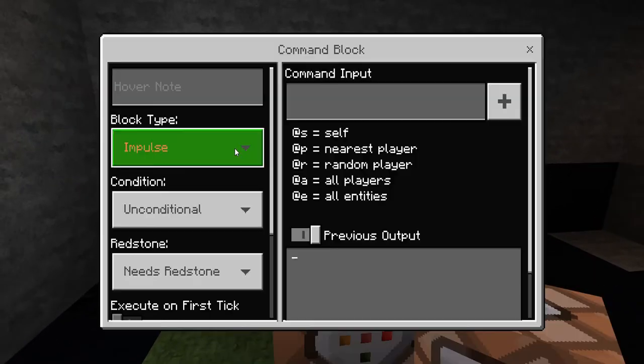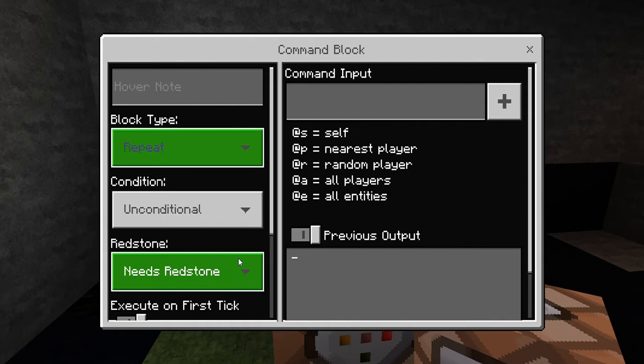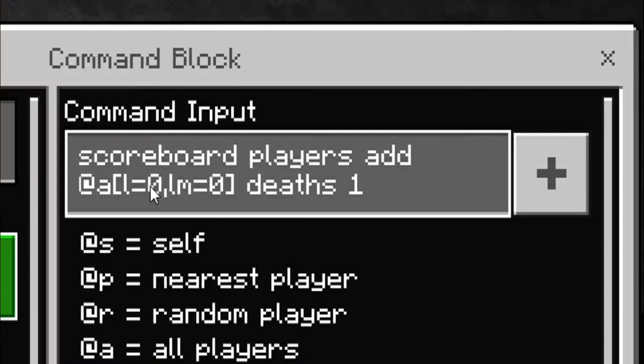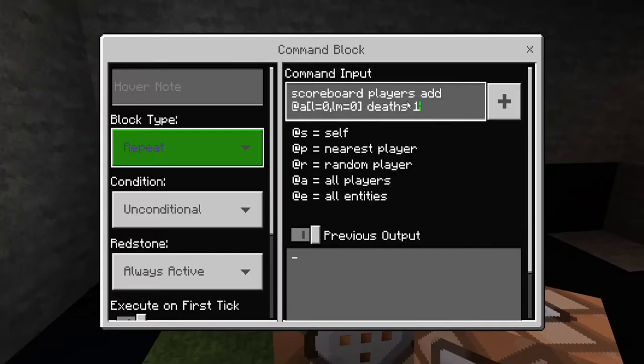In the next command block, we are going to change this to Repeat, Always Active. And we're going to type in the command input: scoreboard players add @a[l=0,lm=0] death 1. What this is doing is checking for everybody whose level is zero. When you die, your level goes back to zero, and the minimum is zero — so level zero, level minimum zero — and then it will add one to the death's dummy.